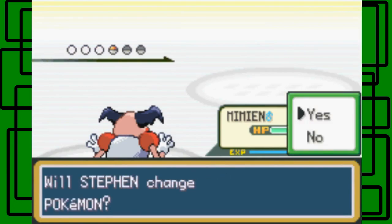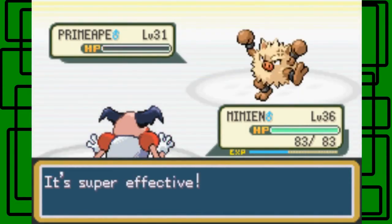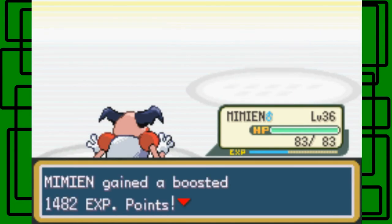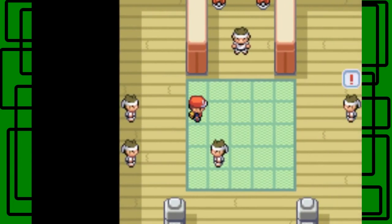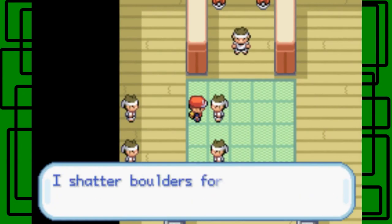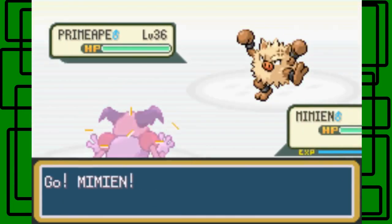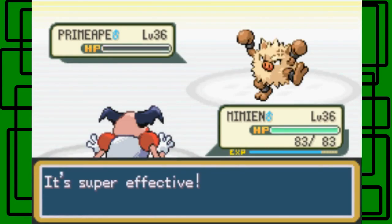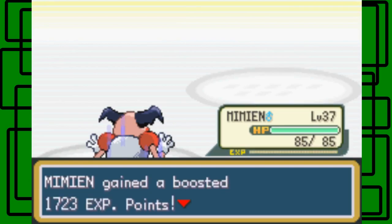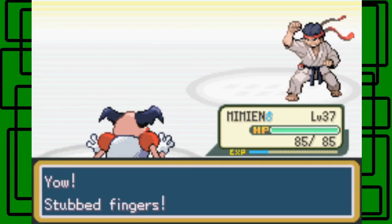Ice Beam takes that Mankey. For the Primeape I'm going to use a Psychic on it with Slowbro - it might outspeed the Primeape. There we go, Primeape is down. Defeated that trainer, thanks for seven dollars and 44 cents. Now there's Black Belt Aaron with one Pokemon - Primeape level 36. Let's go for the Psychic - I don't think it'll one-hit kill it, but of course it does. Cool, we defeated Black Belt Aaron.